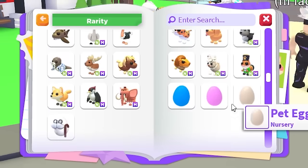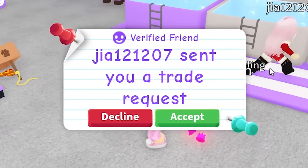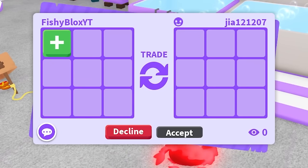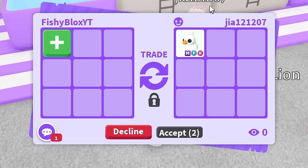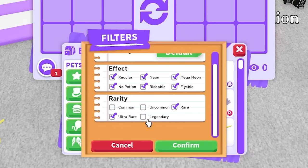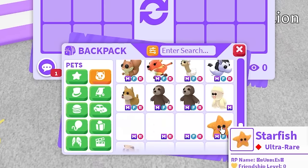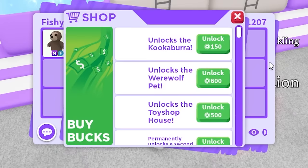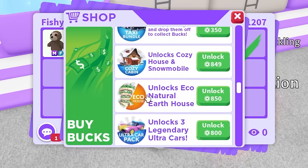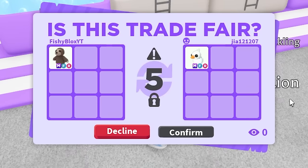I joined a rich Adopt Me trading server and one of my friends from Discord saw my trading list and teleported to me. They have the mega happy duckling! I'm going to the ultra bears, upgrade them to mega neon. I have an extra mega sloth — I think the sloth is Robux, so that's a huge overpay. I already hit accept, kind of regret that, but it doesn't matter — we need all the mega pets within 24 hours.